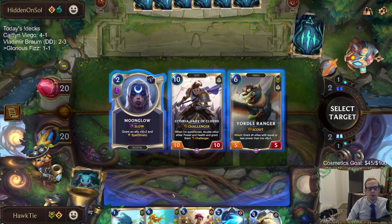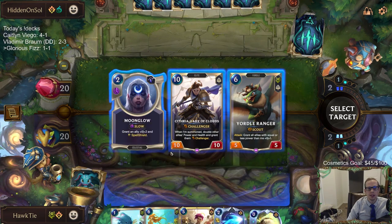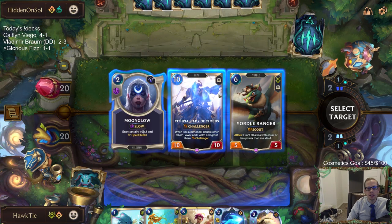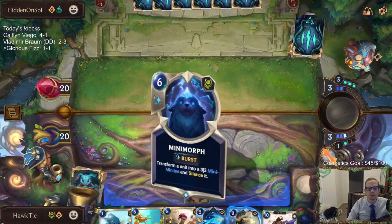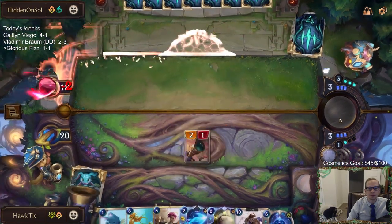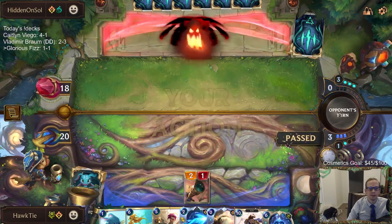I'm not going to take that card. It's either Moonglow or Cythria. I could see this being a pretty decent Cythria matchup. We'll take that — I don't really know what I'm going to do with Cythria, but it'll be in the deck. We may just discard Cythria to Porto Cannon.